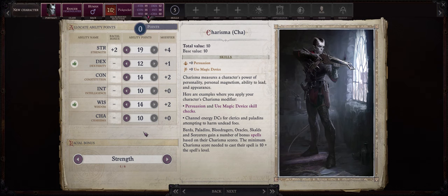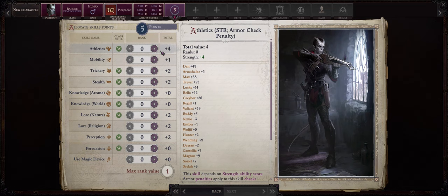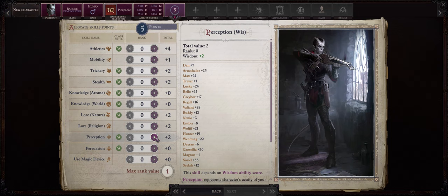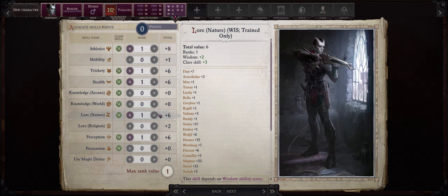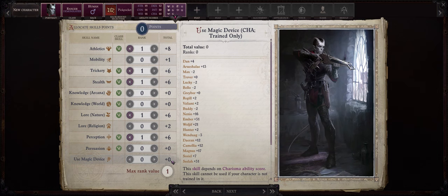You can dump both intelligence and charisma and get higher dexterity or constitution, but I don't find it needed and I like my characters to have positive scores on everything. For skills the choices are up to you — rangers have most of the skills in the game. I would certainly go with perception, stealth and trickery, athletics is always great, and lastly I'll pick Lore: Nature for the flavor with ranger, but you can also go with persuasion or use magic device to use scrolls.